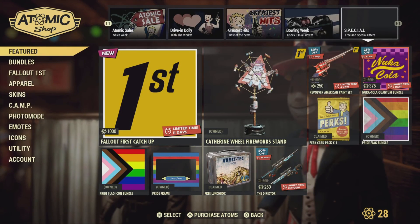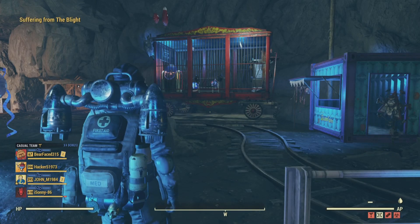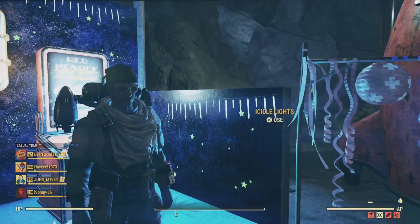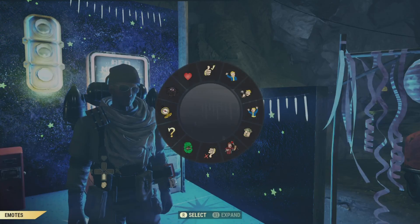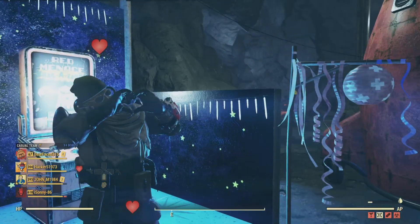That's 250 atoms. Well, that's it for Fallout 76 today. We appreciate you watching — please like and subscribe if you can, and we'll catch you all later. Much love, bye!